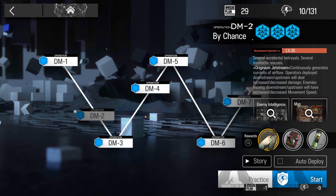The first one is the original Jetstream, which basically makes it so that depending on what direction your operators are facing, they will gain increased or decreased damage. As well as enemies — if they're facing or moving away from the Jetstreams, they will get increased or decreased movement speed.